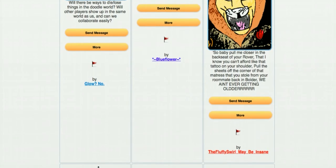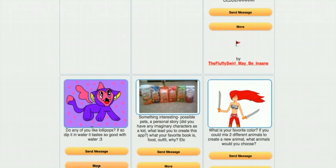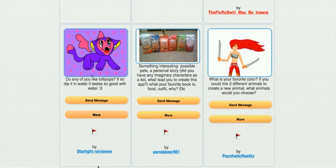The Fluffy Swirl posts song lyrics: 'Baby pull me closer in the back seat of your Rover that I know you can't afford, like that tattoo on your shoulder — pull the sheets off the corner of that mattress that you stole from your roommate back in Boulder. We ain't ever getting older.' I totally messed up the tune of it, but I do appreciate these little cut-throughs of songs. As people post songs later on in Ask CCH, I will try to sing them to the best of my ability.